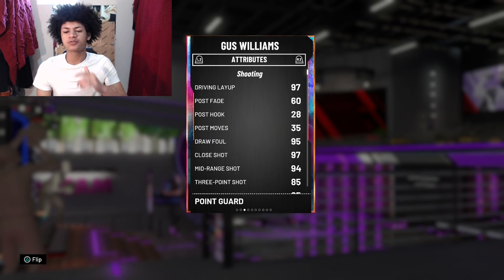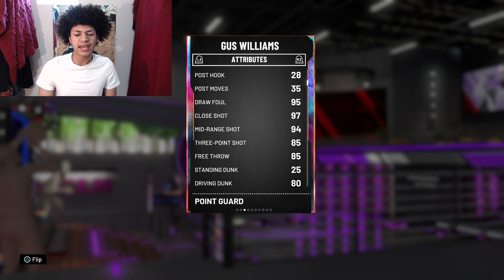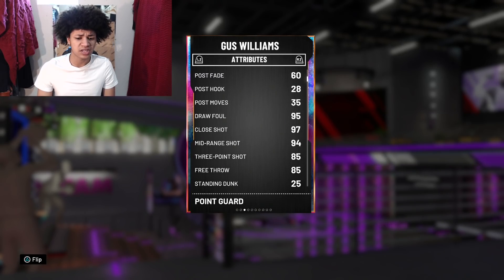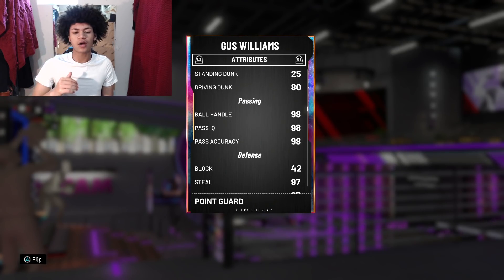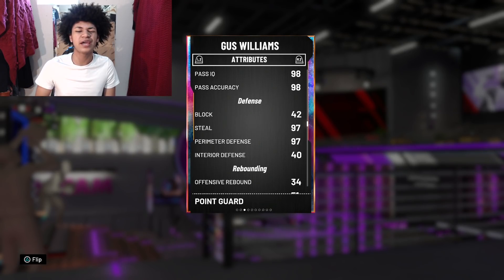Looking at the attributes, 2K gave him a 97 driving layup, 95 draw foul, 97 close shot, 94 mid-range, 85 three-pointer, 85 free throw, and an 80 driving dunk. Offensively he looks really really good — it's just the three ball with no range extender that worries me a little bit. He also has 98 ball handle and 98 pass accuracy, and his defense is on point with 97 steal and 97 perimeter defense.